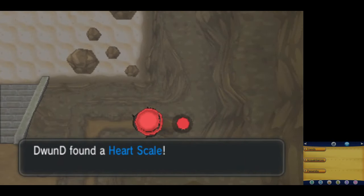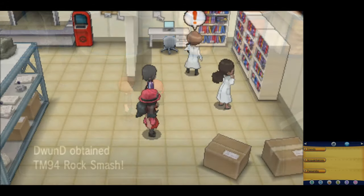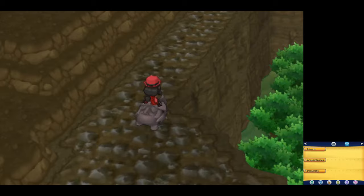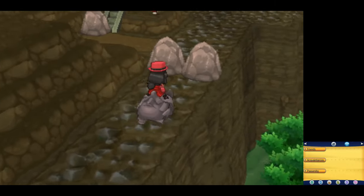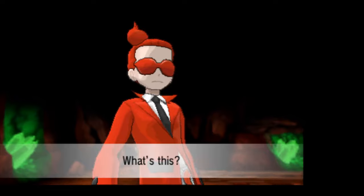In town, I make sure to pick up the Heart Scale behind the Pokemon Center, Rock Smash from the lady outside of it, talk to the scientist about some fossils, and then we ride a Rhyhorn all the way to Glittering Cave, where we're going to have to do battle with Team Flare for the first time in this run.